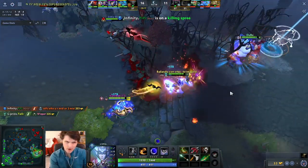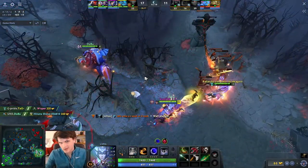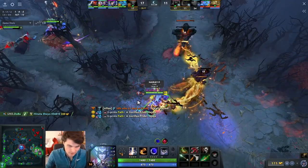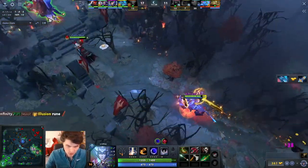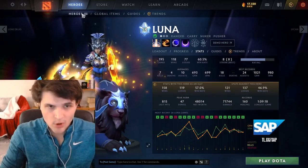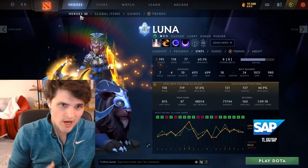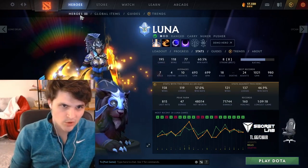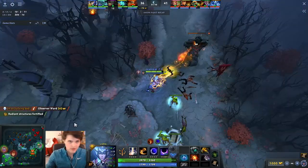Before we get into replays, let's talk about her good and bad matchups. Despite the fact that Luna has no abilities that give her illusions, she's an insanely powerful illusion hero because her illusions get Moonglaives and Lunar Blessing. She's a hero that wants to buy Manta, but she's not always allowed to. Most of the heroes that are good against her are ones that can make illusions of her, like Terrorblade and Shadow Demon, or ones that prevent her from utilizing illusions effectively.